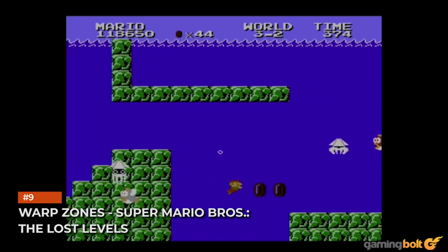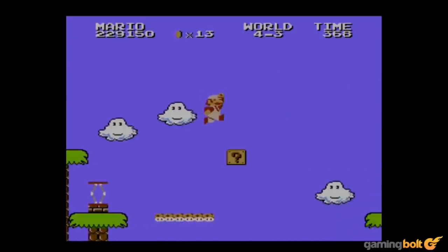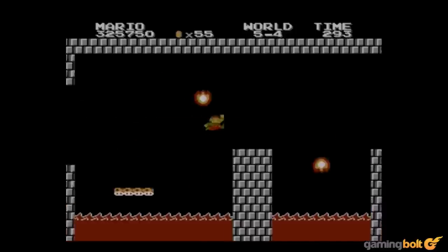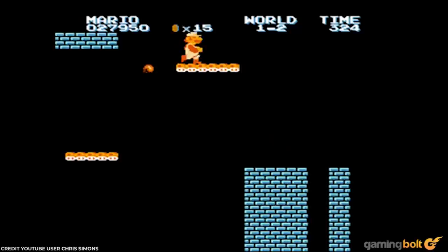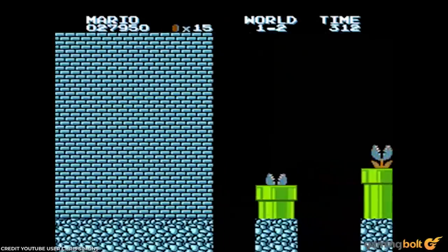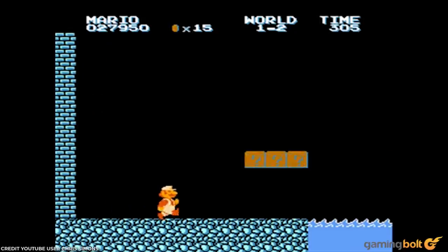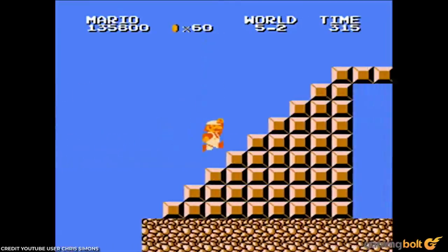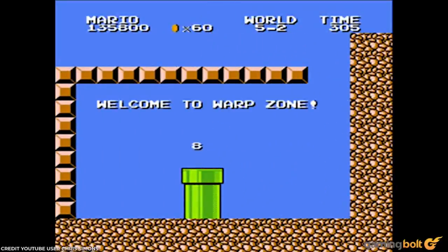Warp Zones – Super Mario Bros. / The Lost Levels. In the first Super Mario Bros., the Warp Zone can be a boon, allowing players to skip a significant number of levels forward. The Lost Levels, however, had a different mindset — you will only have one pipe to choose from, and depending on which one you use, it's possible to warp back to a previous level. Even more hilarious is that World 9 is locked off when using a Warp Zone, forcing you to restart to complete the last level — unless you played Super Mario All-Stars on the SNES and saved, in which case you've now lost access to World 9 permanently.